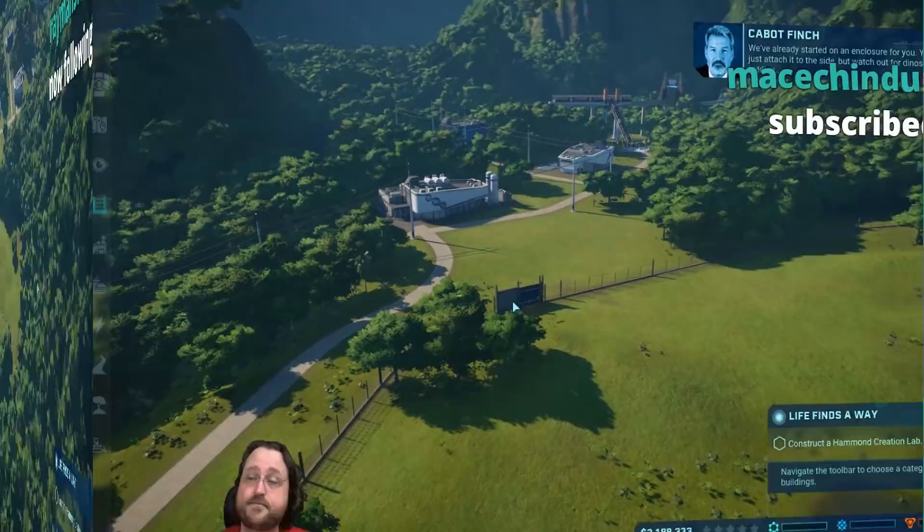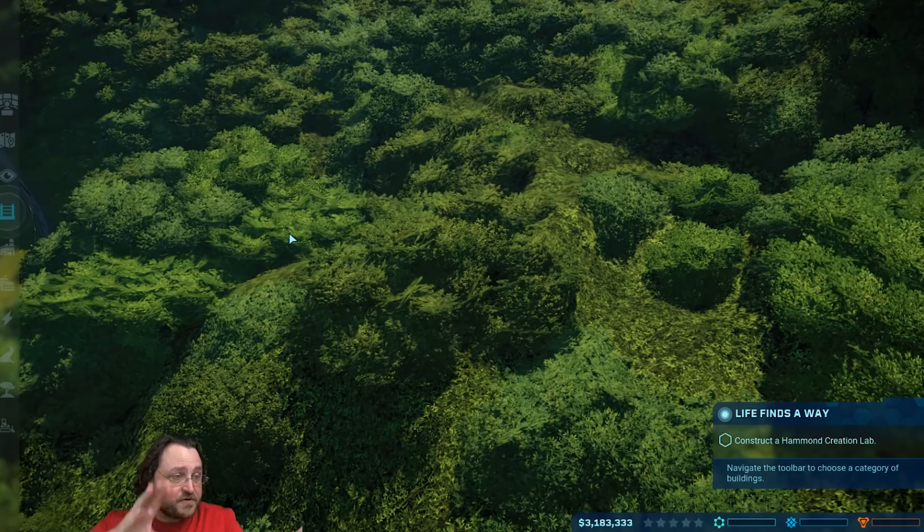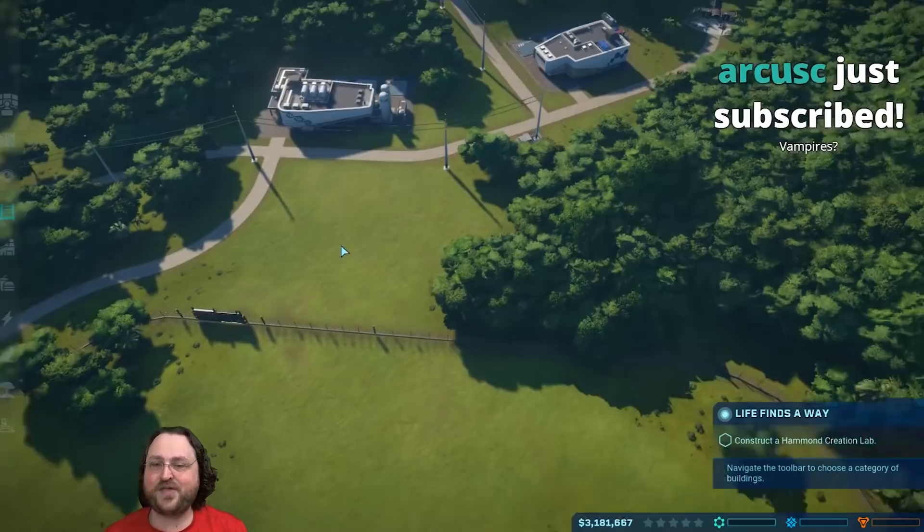We've already started on an enclosure for you. This is our initial setup over here on the starting island. Things look lovely. There's a lot of detail in these trees. Later on there'll be helicopters moving around. You can see the trees sway - when helicopters fly over, they all push out of the way and look very realistic.